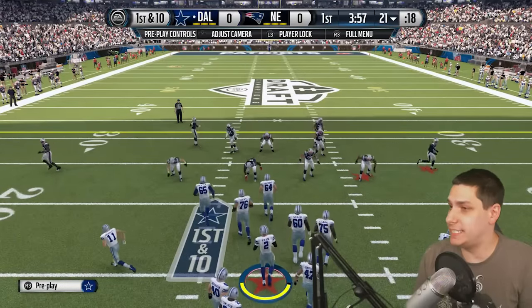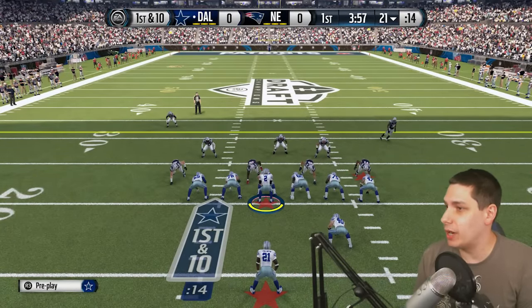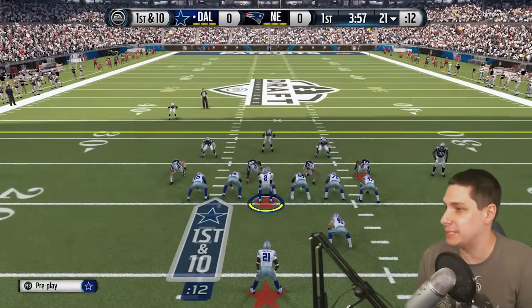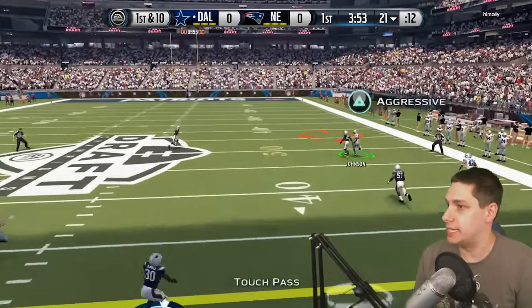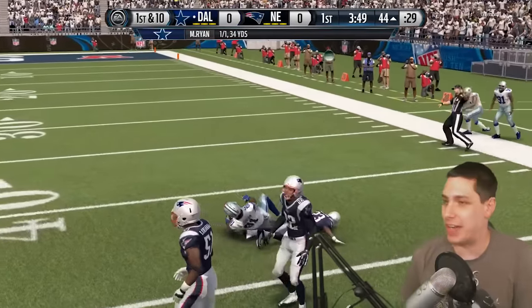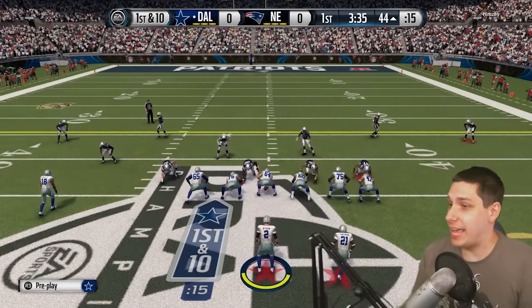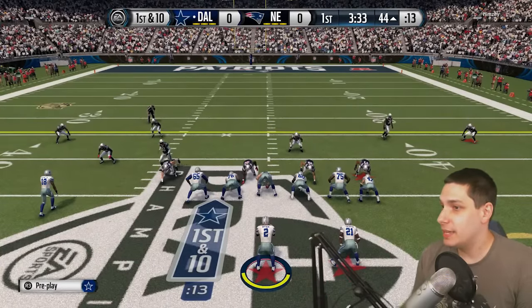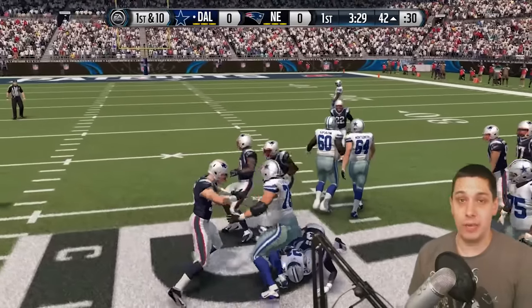On offense to start this game off: Matt Ryan at quarterback, LaDainian Tomlinson at running back, Andre Johnson out wide, possibly going deep here. There we go — we're going to go deep here. Let's test him. Come on Andre, be great. The aggressive catch to start it off with Andre. Big play on that first down on the first play of the game, making sure that we're going to be able to take the ball and go deep if we need to.